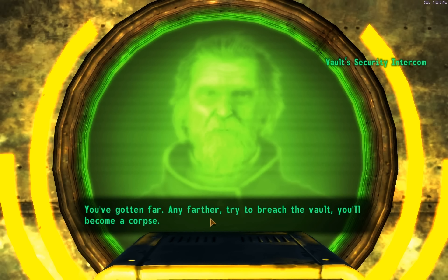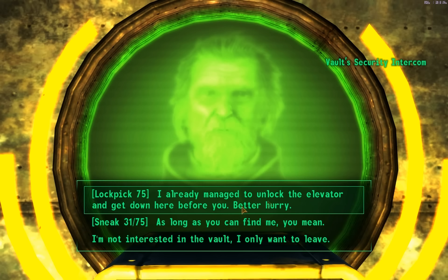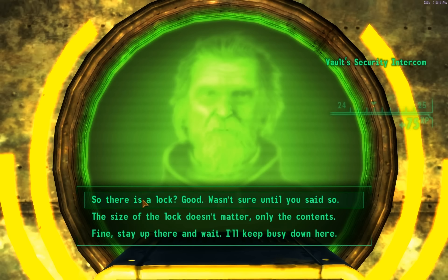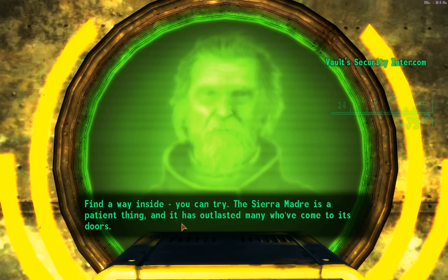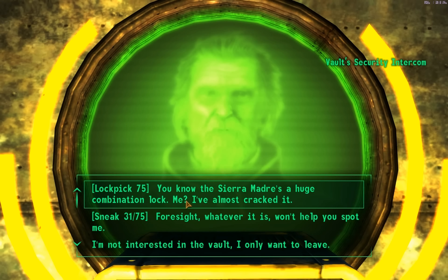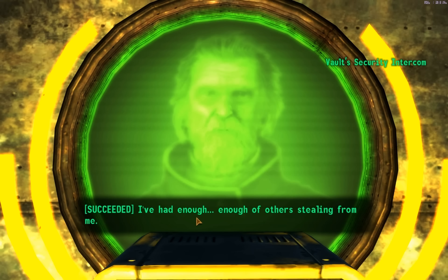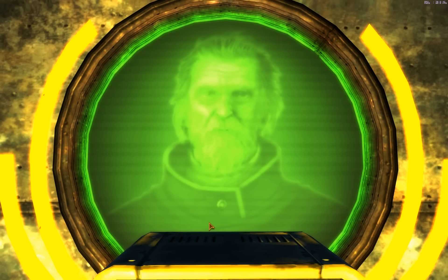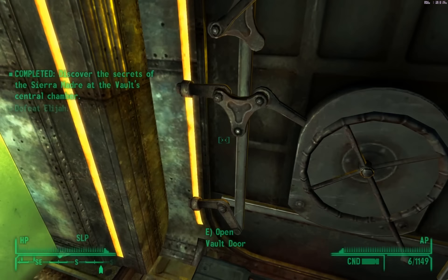He says he'll find a way to unlock the secrets himself — he already managed to unlock the elevator. He says 'the punishment often equals the reward for those without the foresight to see what's in store,' and that the Sierra Madre is a huge combination lock and he's almost cracked it. That's funny — because I already did. Okay, let's save here.